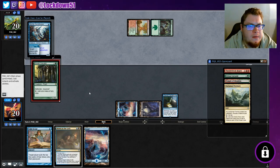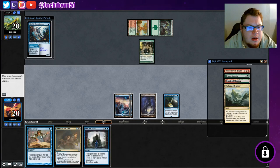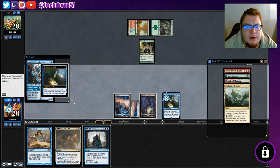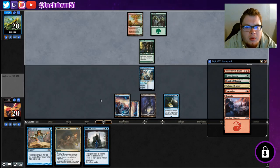Plant Defender with Hexproof - interesting. Okay, maybe this isn't the Grixis dragons. We've got Into the Story, that's not bad. Let's go ahead and play out our Merfolk Secretkeeper, mill him for two, and I think we'll hold up Drown in the Loch for a turn to see if we can counter something pretty important.